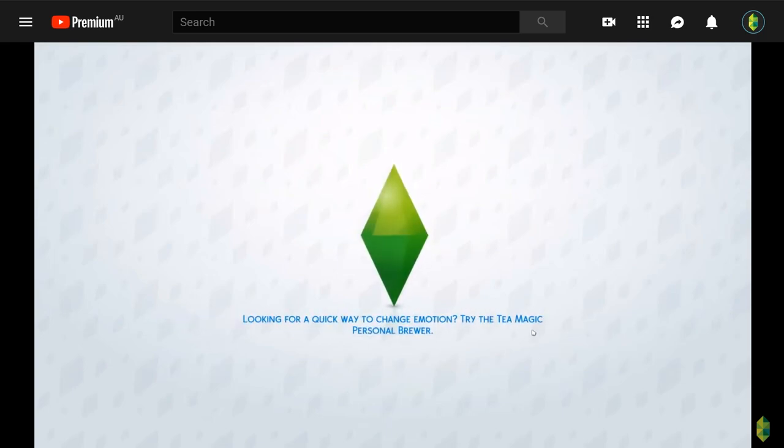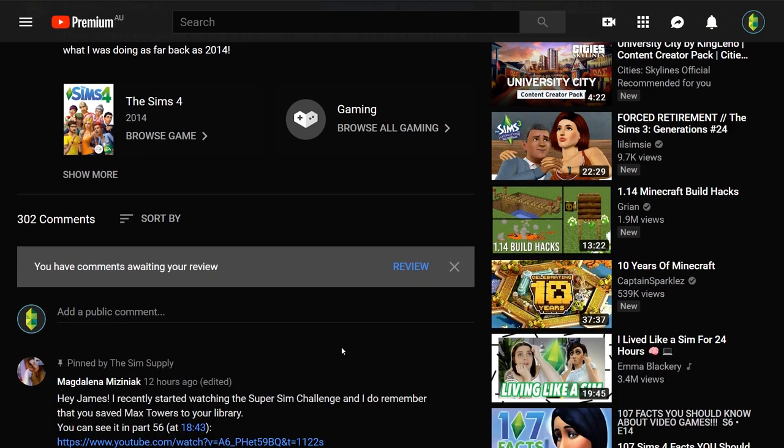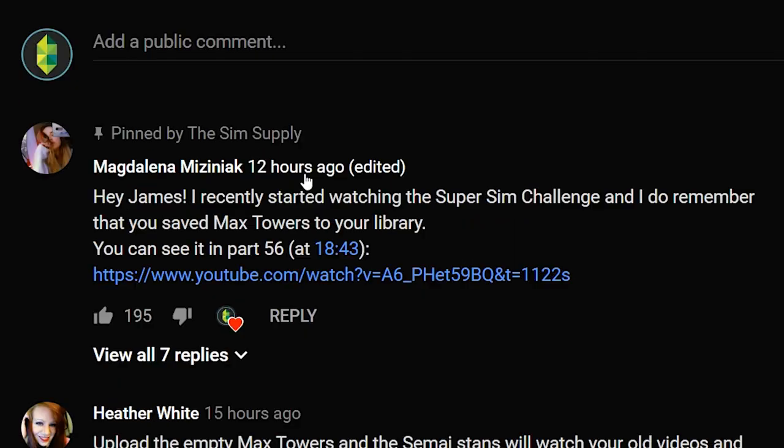I was trying to find it furnished because I didn't save it anywhere in my four-and-a-bit years of Sims 4 save games - I don't have it as a furnished version. But then there were a couple of suggestions. You can see the price of it: $137,293, which means it was empty because it's just the price of the house and the walls. One suggestion was to post the empty one to the gallery and have you guys fill it out. Then there was this brilliant comment that I'm basically making a whole video about - a brilliant comment by Magdalena.